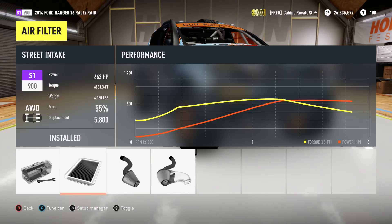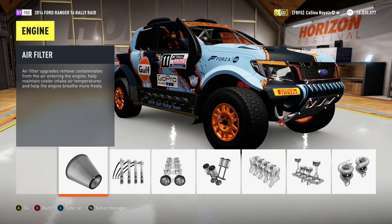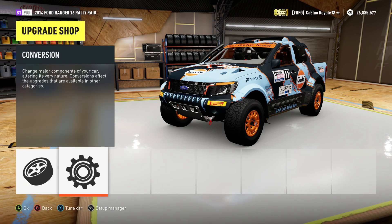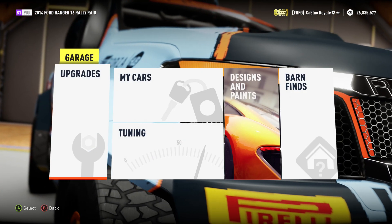Not a huge amount of options for the Ford Ranger, but it is at the top of S1 class with the standard engine — the lighter of the two engine choices. Lots of torque, 683, a decent amount of power, 662, but that weight — that is a lot of weight in a vehicle for the course we are going to be tackling. Fingers crossed it might be okay, though there's no option for aero parts either. So yeah, this could struggle.